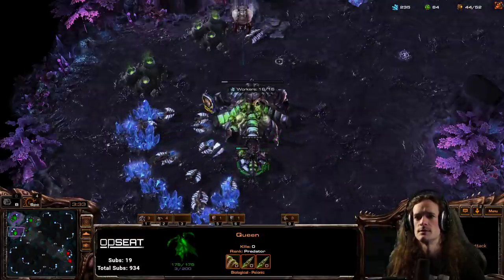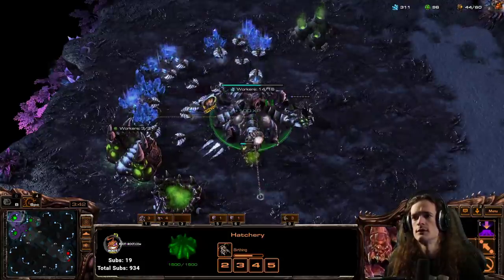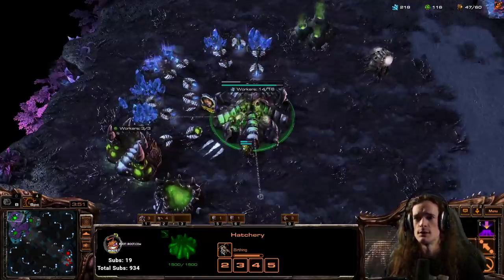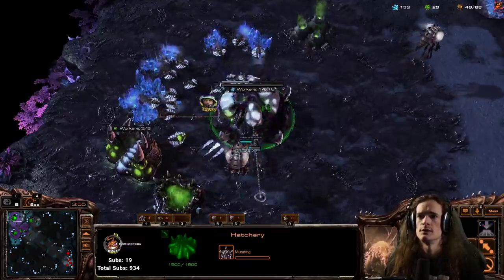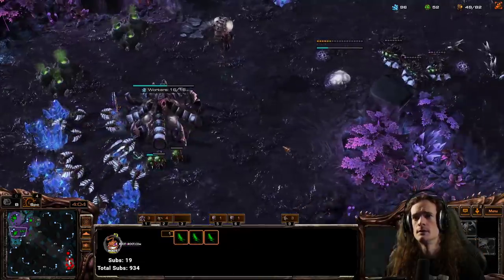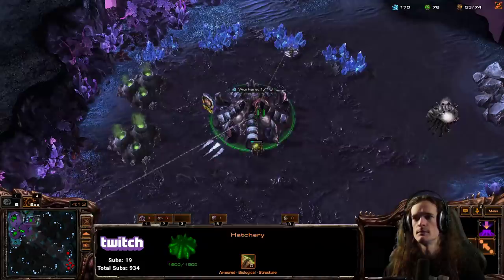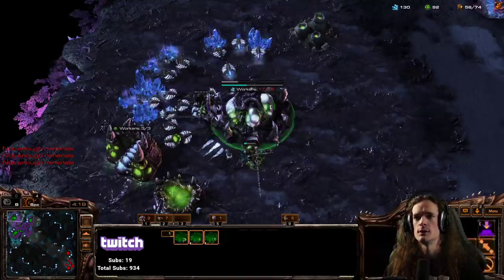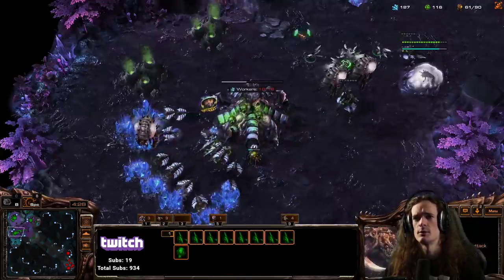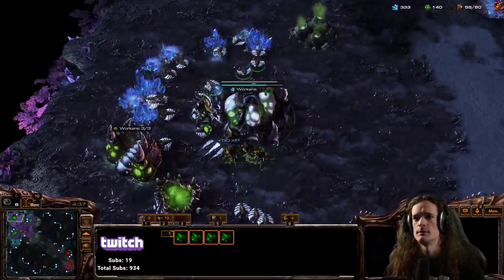3 minute 30 is the time that you scout. I'm sending in an overlord, but I know the overlord will probably die, so I'm going to make two overlords to offset that. Refilling the gas at around 3:30 — doesn't have to be perfect. Spreading creep. At 3:50 Roach Warren, and at 3:55 Lair — we're just teching up. Lair puts us closer toward Hive. And now I know it's mech, so we keep making drones. It could be a blue flame hellion timing, so I'm going to try to get my ling count up to about 14. One spore per base at 4:30 — it's good against cloaked banshee and battlecruisers.